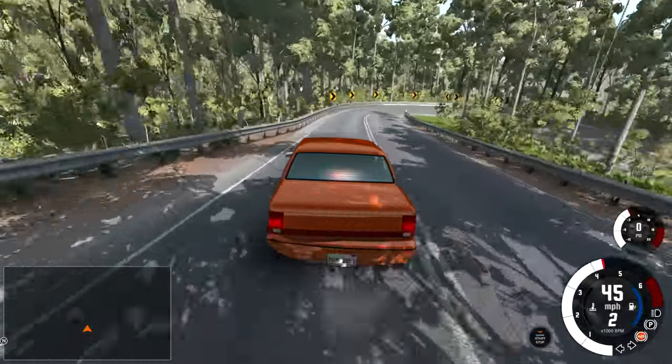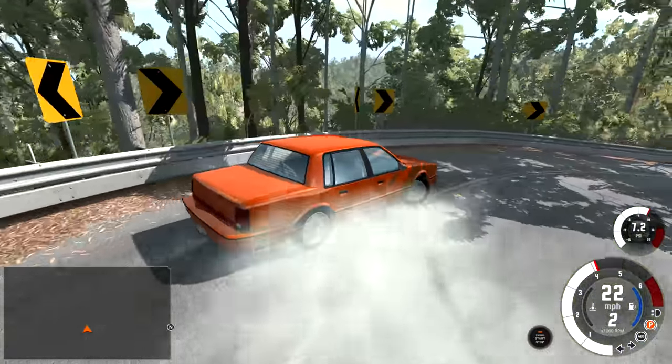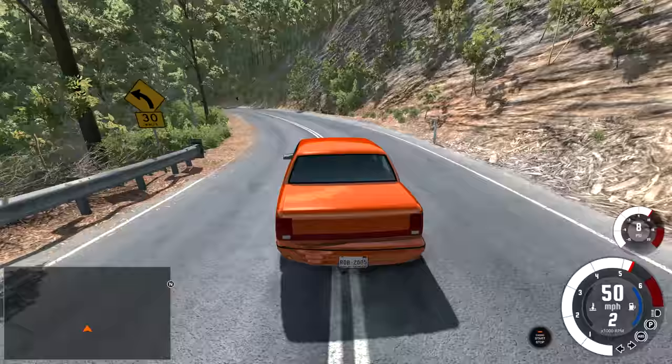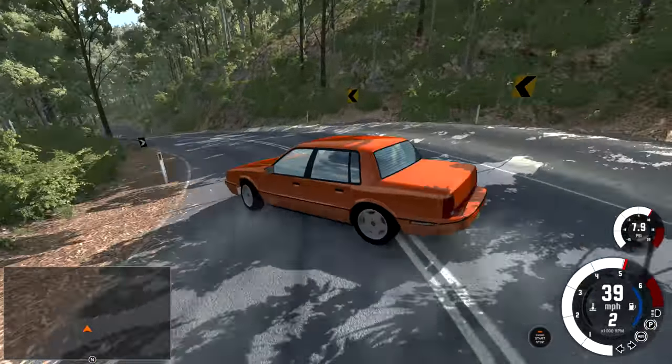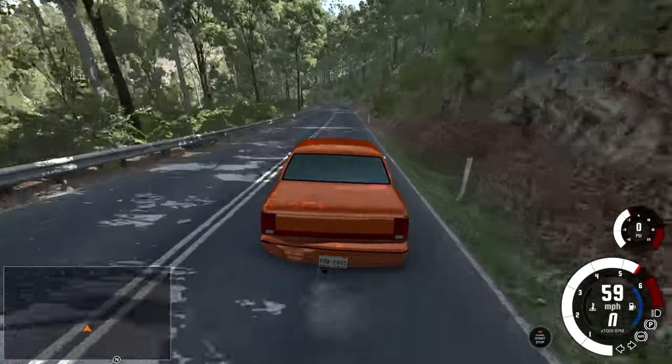All right, tight corner right here. We're going to slow this thing down a lot because I don't trust it much through here, but we'll try to do a little bit of a slide. Don't touch that wall. Yes — that was so close to the wall, somehow I cleared it. Just barely. Let's not make that mistake again. This time we're going to go a little bit slower. And oh my goodness, that was again right on the edge.